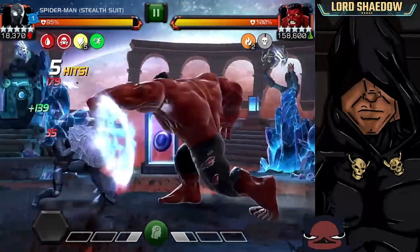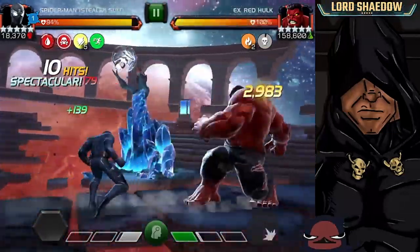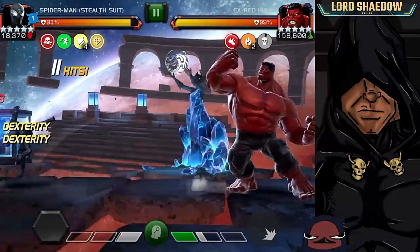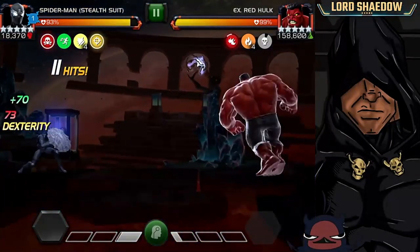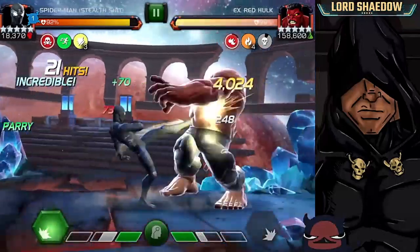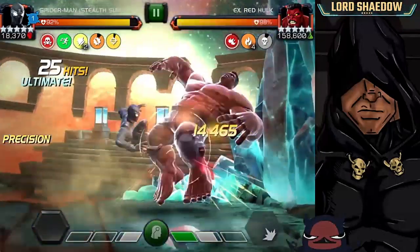First thing I'm going to try to do is get that precision and fury buff up — I want both of those buffs up, that's where I'm going to do a lot of damage. So we're going to try to bait out his special one. There we go, and now I'm going to fire off my special one. Boom — see the fury, see the precision up there.